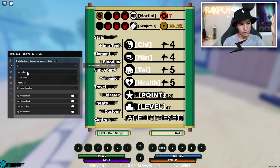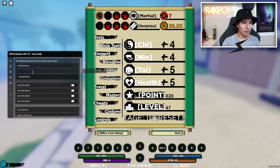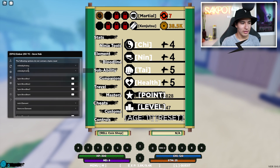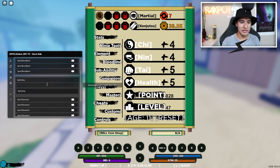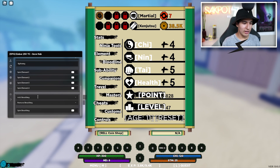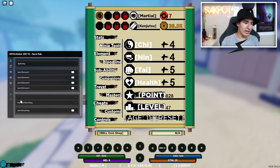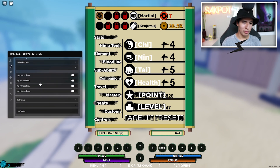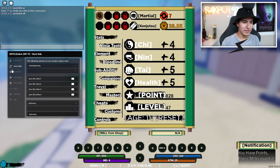Moving on to the next section: you can add a bloodline — you can scroll through tons of options, almost infinite. Choose what you want and you can also remove a bloodline. Then you can start spinning — you can spin two, three, or even four slots. You can also add a bunch of elements like lightning, remove an element you select, spin all four slots. Down here you can also add breathing — whatever you want — and remove or spin, so lots of spin options right here.